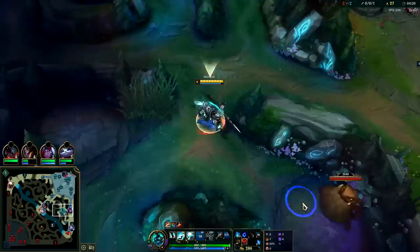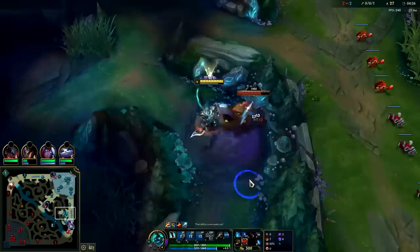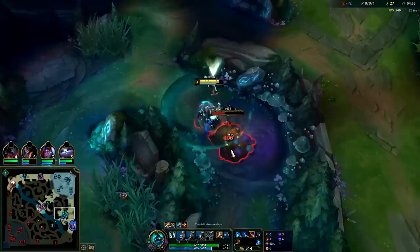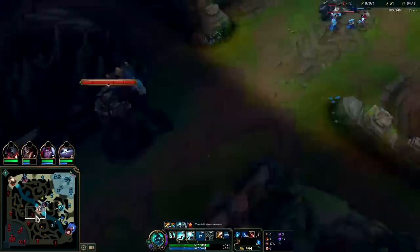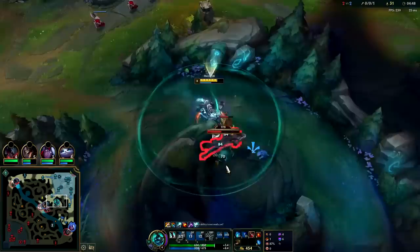After Ravenous into Jaksho, you typically get your Muramana, then usually Spear of Shojin or Black Cleaver. Black Cleaver is still a good item — the mobility while in combat plus 30 ability haste is a lot. I like to place control wards somewhat defensively so they can stay there the entirety of the game. On Hecarim, since you have so much mobility, you don't usually have to place them offensively — you can place them hyper-defensively for dives.